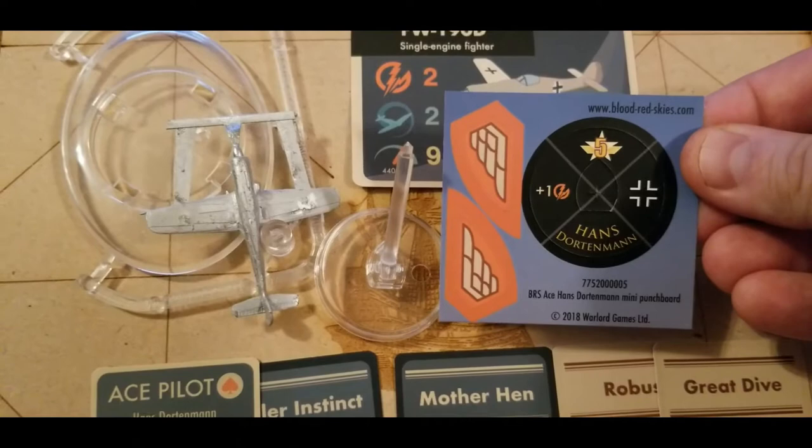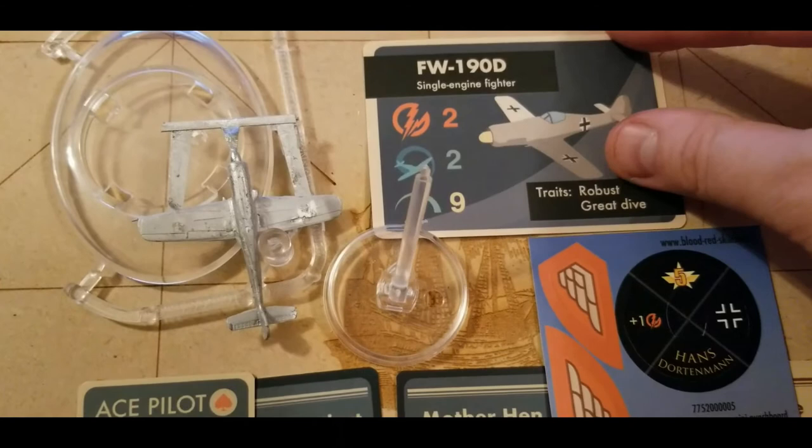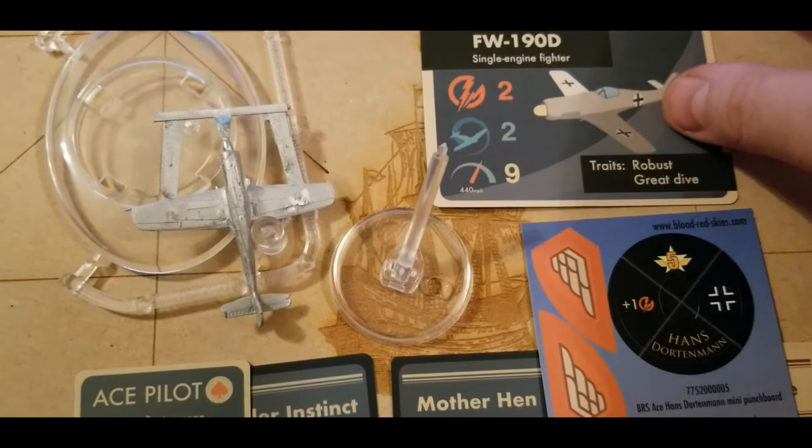We get our usual setup here for the base as well. We can field it as Hans Dortenmann or just a generic ace if we want to. And we get our activation tokens — the FW-190D, as we can see there. So we got 2, 2, and 9 with a speed of 440 miles per hour.